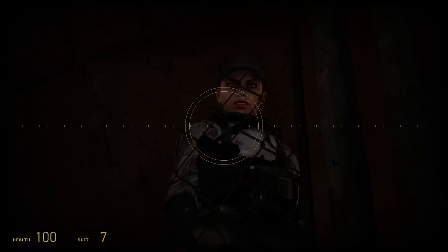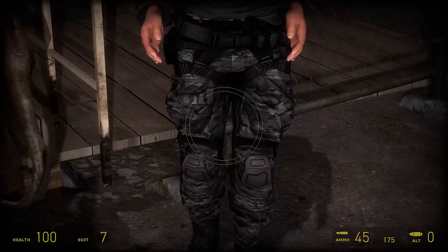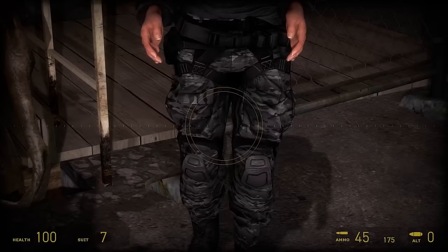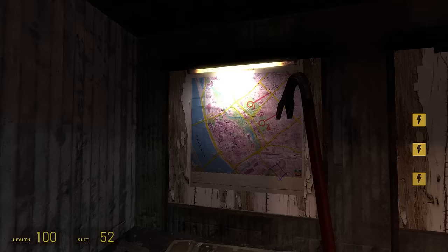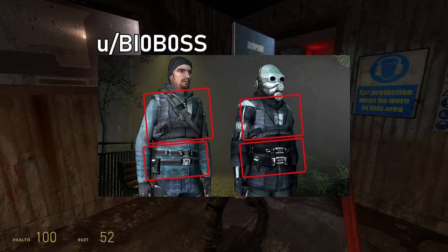The rebels are now decked out in army BDUs — where the hell did they get their hands on army BDUs and equipment? While they do have a patch on the shoulder with the lambda symbol, this greyish uniform makes them look like the last remnant of some army, even though this takes place 20 years after the 7-Hour War and most if not all armed forces of the planet have been wiped out. The original rebel outfit made sense since they were wearing their citizen clothes with some things taken from the Combine on top. This new rebel outfit doesn't even remotely look similar to citizen clothing.